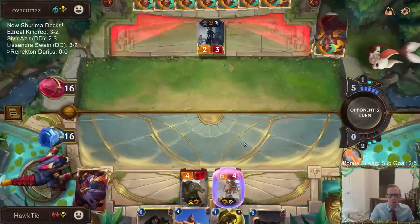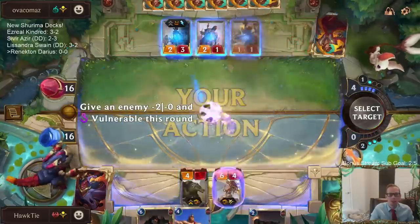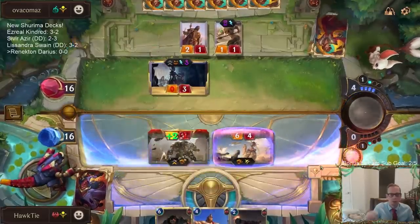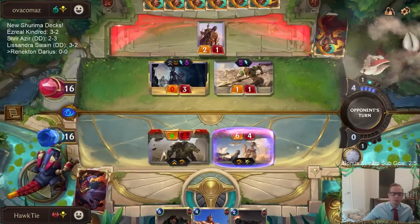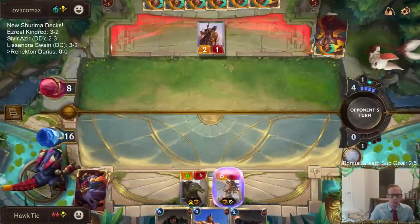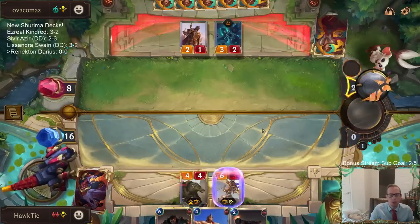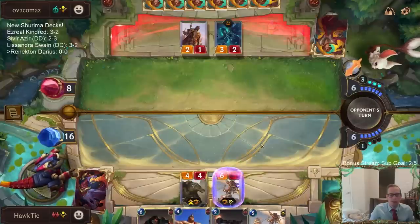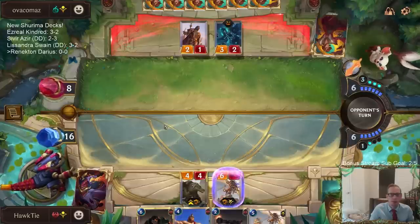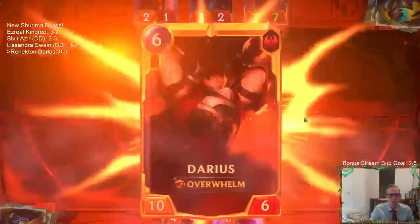Alright, Ruin Raider — and that's going toward our Renekton level-up progress. That's so much damage. We retain that at 10 out of 12. That's why we play these big overwhelm things — the little guys don't always get it done. Now we're going to have 10-power Darius. But that challenge spell is awesome. That Nasus is nice.